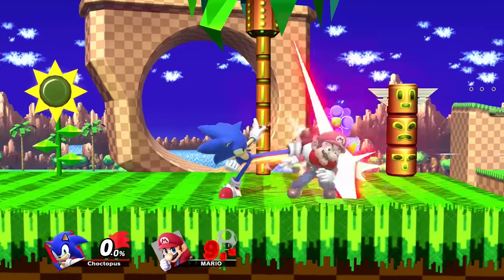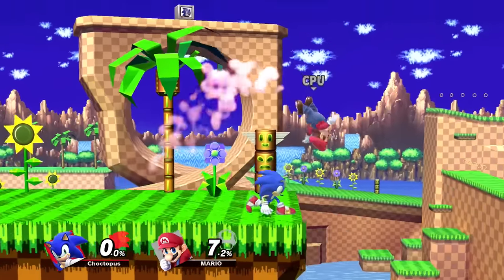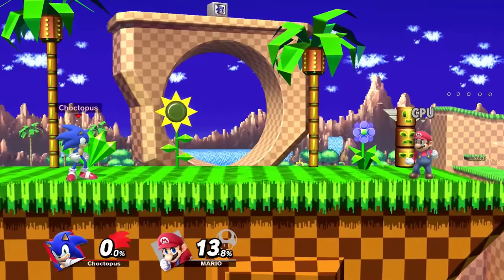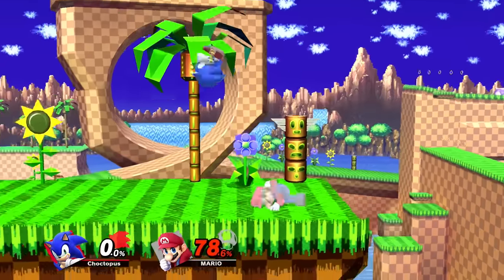Sonic's neutral attack is this three-hit combo. It's nothing special and it's a bit slow, but it's a pretty good option out of shield or out of a dash. It's not even Sonic's best spacing tool for aggressive opponents, but it's not completely awful. On a separate note, the first two attacks of Sonic's jab are good for jab-locking an opponent.